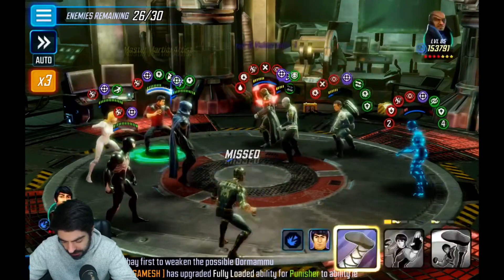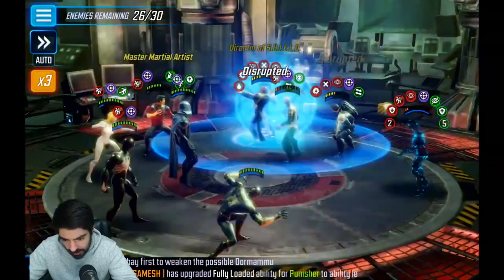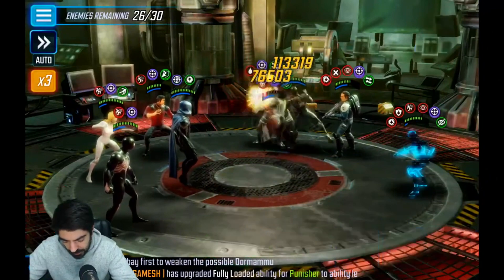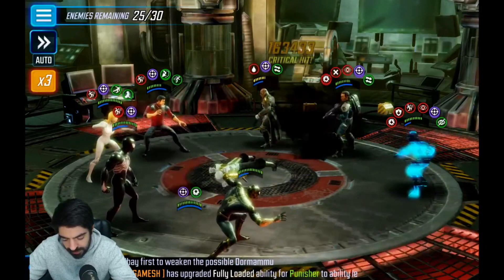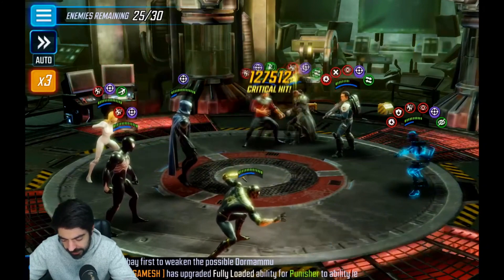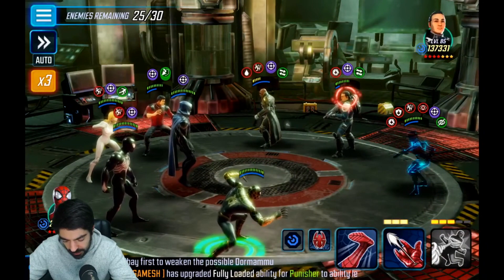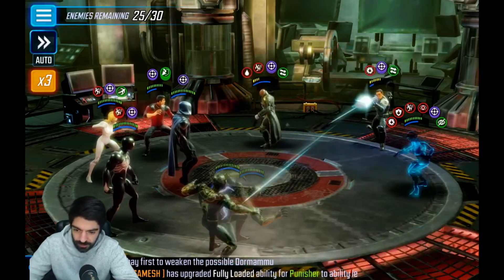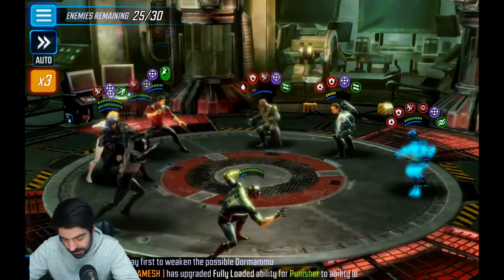And deal up Shang-Chi. Okay, slow on Ebony Maw. The problem with leaving the Furies alive is that they keep doing assists — not counters, assists, sorry. I'm drunk and I have no idea what I'm saying.